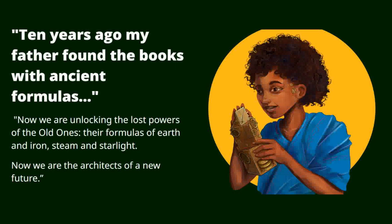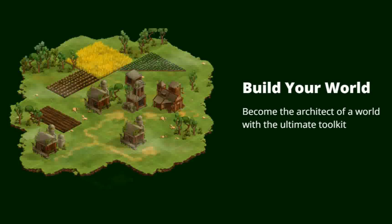Ten years ago my father found the books with ancient formulas. Now we are unlocking the lost powers of the Old Ones — their formulas of earth and iron, steam and starlight. Now we are the architects of a new future. Build your world.